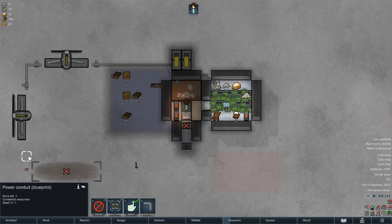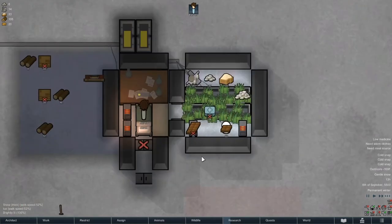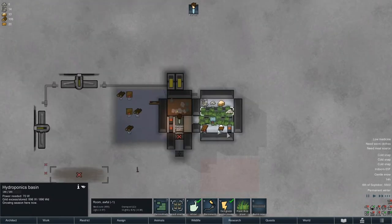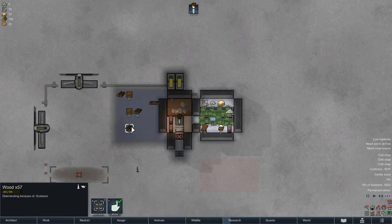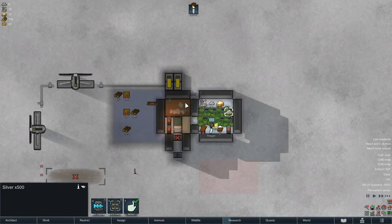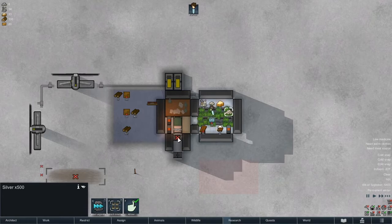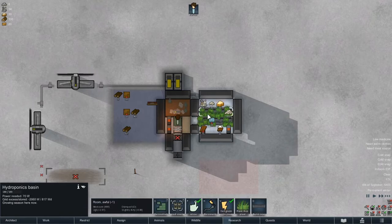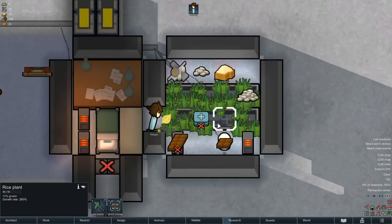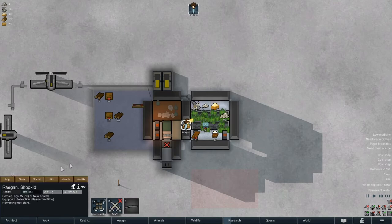Our goal is to get another hydroponics basin. Really our goal is to get a bunch of steel because we're going to need more heaters. I'd like to get orbital trading up so it'd be nice to keep some of this silver. We need a smaller room where when there's a solar flare we can build a fire. Right now we can move the table and build fires, but our rice is going to die - so we'd have to harvest it first. She already harvested one and replanted it.